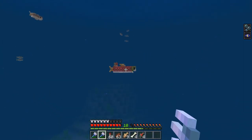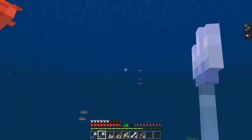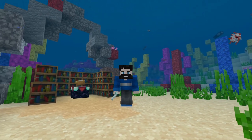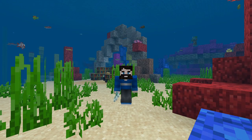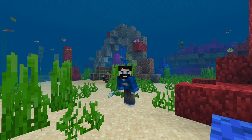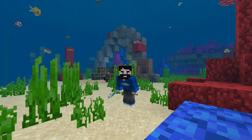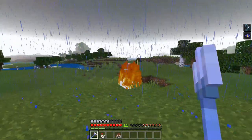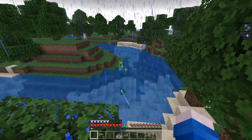If you also can't be bothered to go fishing the traditional way, Riptide is a pretty great way to go hunting for food. Just be careful to note that Riptide is not compatible with Loyalty or Channeling — you must choose. Speaking of Channeling, this is a great way to combine the powers of Aquaman and Thor all into one. If you happen to be using the trident during a thunderstorm with Channeling, you are able to summon a lightning bolt down onto whatever unfortunate mob you decide to hit.